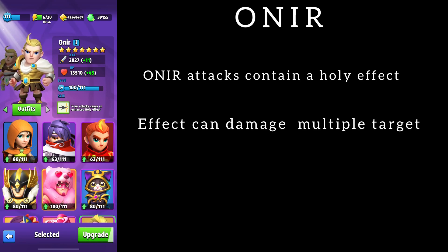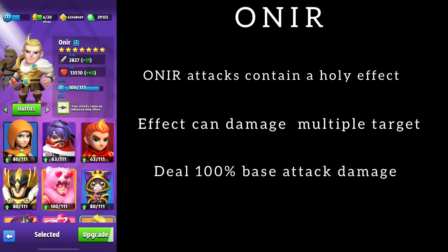Anir's attacks contain an increased holy effect. This effect can hit multiple targets at once if they are within a short distance of each other. When hitting an enemy, the attack spreads instantly at light speed, perpendicular to the original shot, dealing 100 base damage. Anir is perfect for going through chapters with waves — there are always a lot of opponents and splash damage will help you.